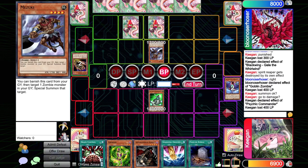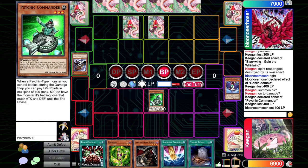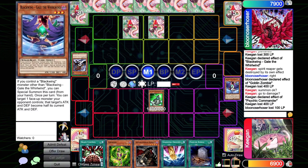We're down pretty bad this game — down two cards and they have a Mezuki, which if we ever kill it at minus value, is going to come back stronger with synchro plays. This is complicated because now they have two back row. I think we have to Psychic Commander and try to attack over the Mezuki — it's the only way our hand can really get rid of it without wasting a card. Alternatively we could try to make a Stardust Dragon, but trying to make a Stardust into two back rows is not that good.